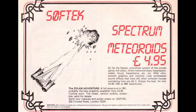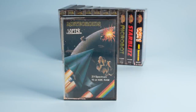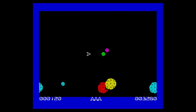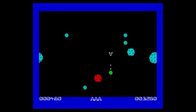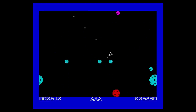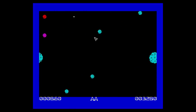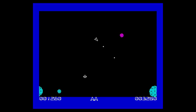They started with adverts around October 1982 with several titles. Meteoroids was a version of the arcade game Asteroids. The advert hyped it up with claims like 'machine code synthesised sound effects that have left the other software houses wondering how we did it.' The movement is in character squares, and the amount of meteoroids on the first level makes it tricky. There's no inertia — you just move and stop — which is easier but takes something away. Those machine code sound effects are just standard effects used in many early games.